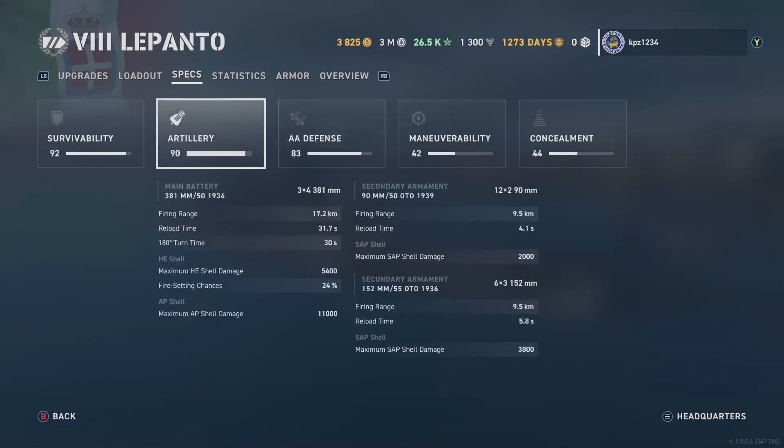Moving on to the artillery: three quad turrets, 381 millimeters, 17.2 kilometer firing range, 31.2 second reload, 30 second turret turn time. HE shells: 50,400 max damage, just a 24% fire chance. AP shells: 11,000 max damage. I can understand why you'd want to run SAP, and I wouldn't blame you for running SAP on this ship.